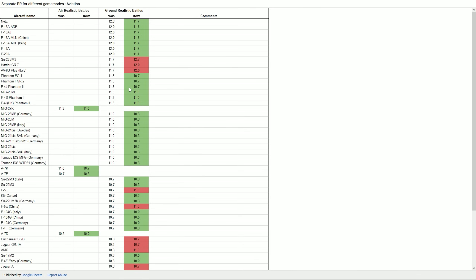The MiG-23ML and various Phantoms — F-4S and F-4J — are all getting a lower BR. The MiG-27K is interesting: it will remain at 11.3 for ground battles but get a lower BR for air battles. All the MiG-23Ms are going to 10.3, so you can build a 10.3 lineup with a MiG-23M. These aircraft are not great at air-to-ground but are amazing at air-to-air, so they defend very well at these BRs.